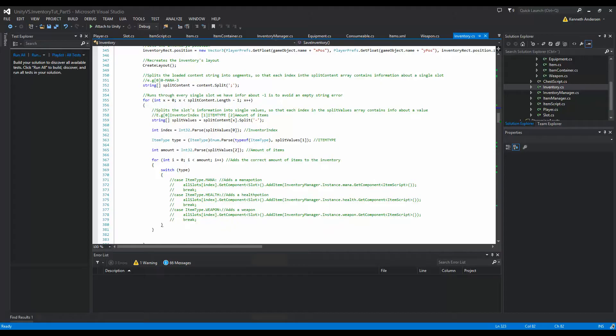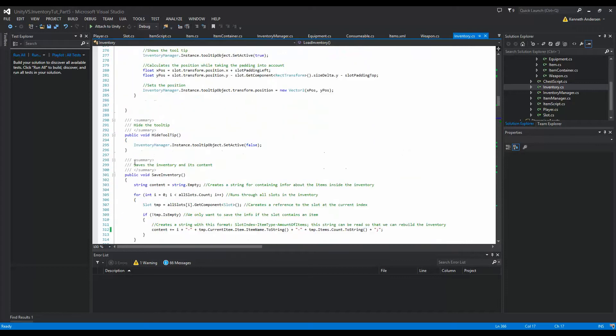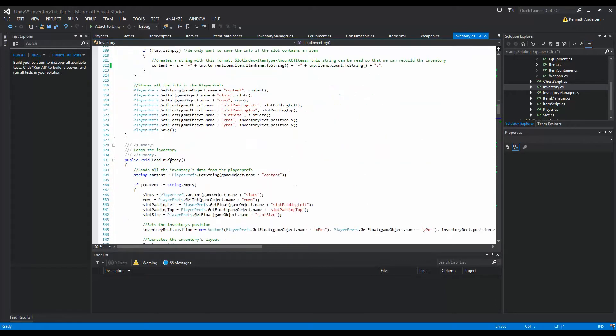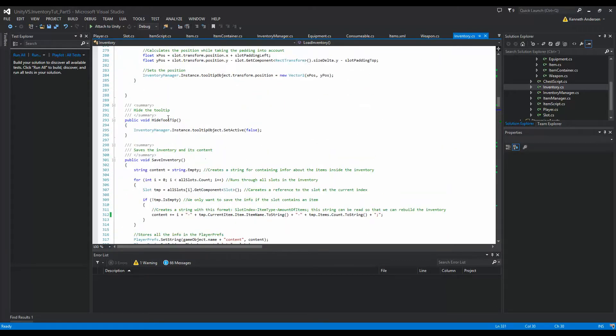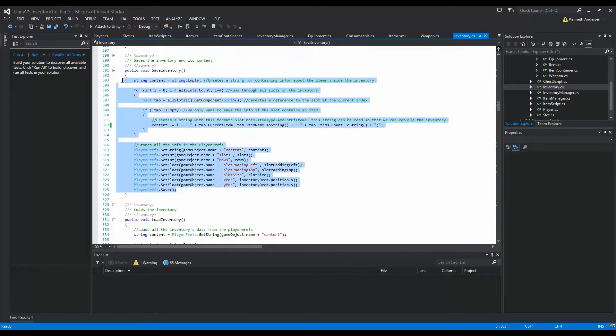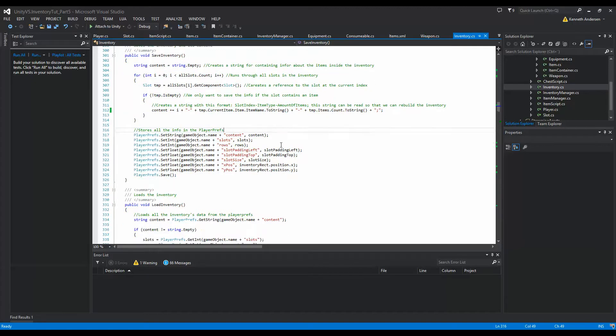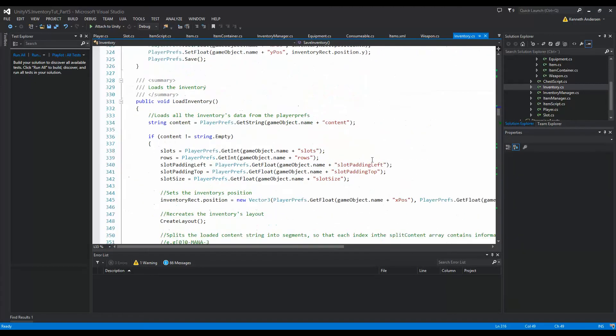Let's jump into our inventory script. Down at around line 300 we have a load function and a save inventory function. Just looking at it, everything seems like it should work fine, and there's nothing I'd like to change there right now unless we find something doesn't work. Let's look at our load function.